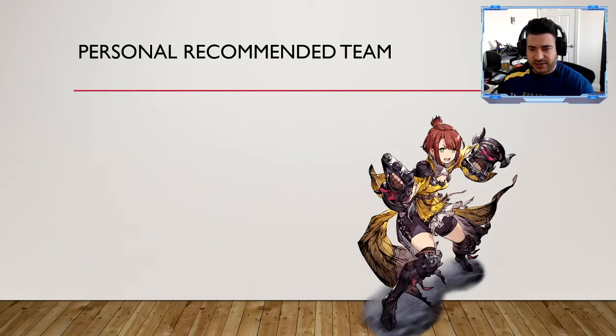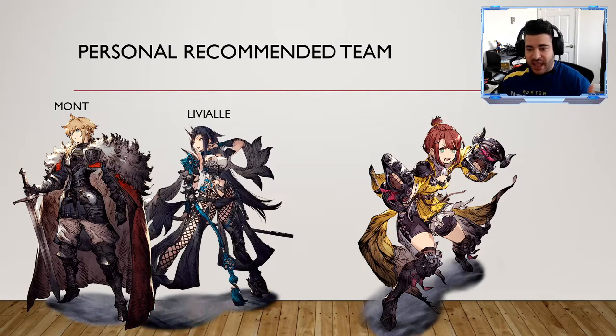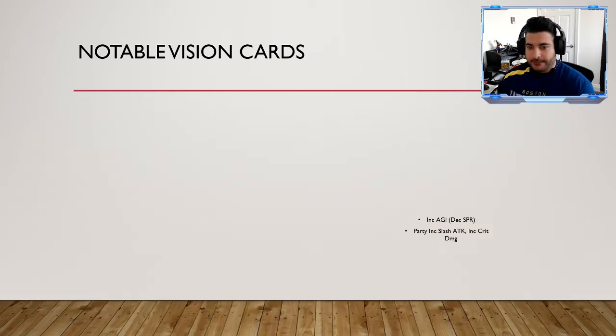My personal recommended team: Mont is a definite must pick as main tank. I like Liviel not only for healing but for magic, since this cast is relatively lacking for that type. Durando is a definite pick for his damage output potential. Etra is a definite must pick for all her utility and extra strike damage. And Murmur is a must pick for me. Not that the other characters aren't viable — they certainly are — but these five give me the best chance of winning.